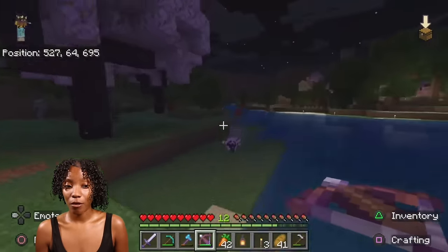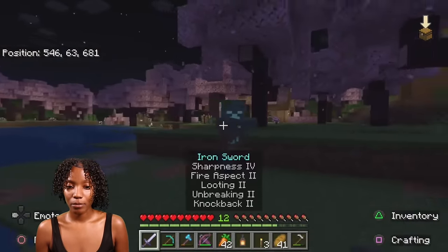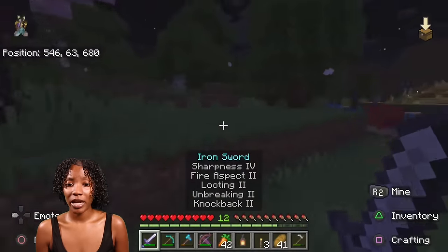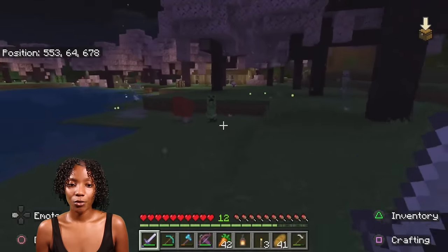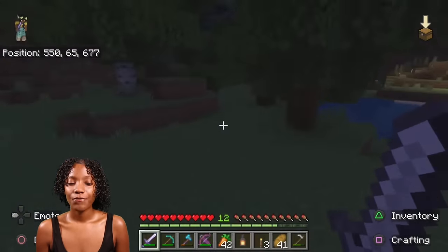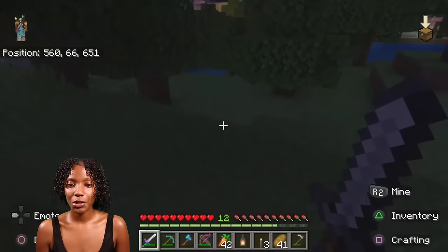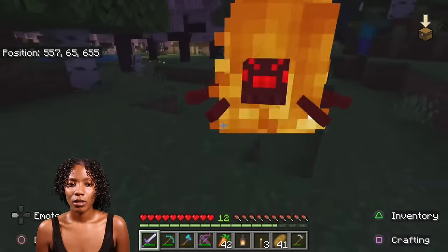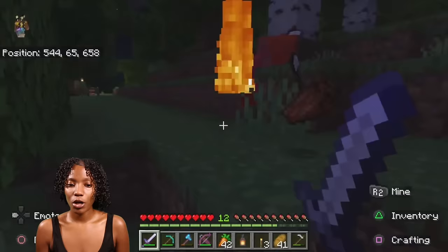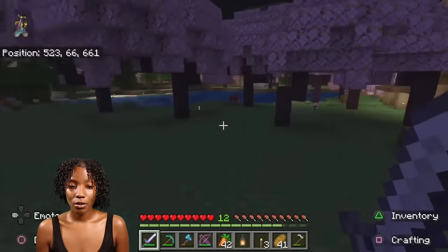We need to make these creepers go away — there's two of them. I thought I heard a creeper behind me. They've got an archer. Let's try to get one of them. I did not see him — thank you! I'm glad this sword works. I thought he killed my sheep. Let's see — I'm pretty sure there's more creepers. Look at my sheep just chilling.